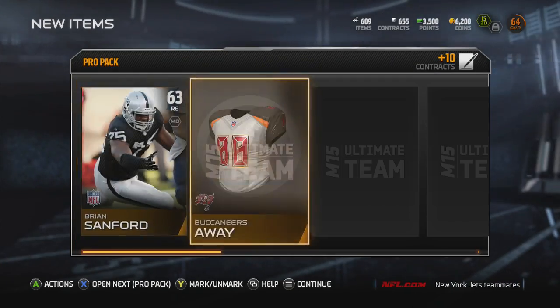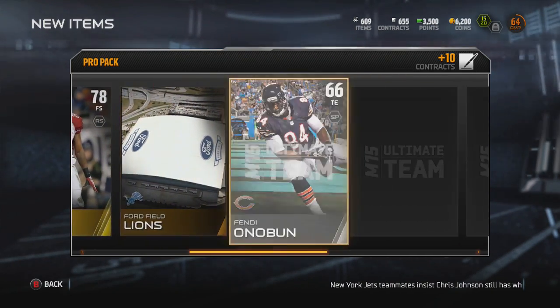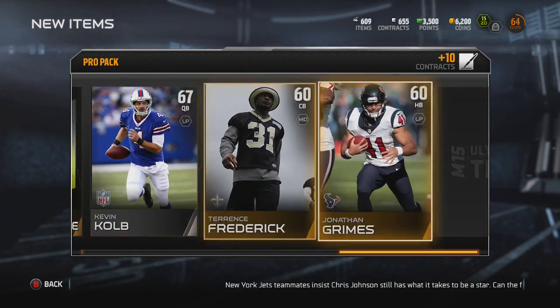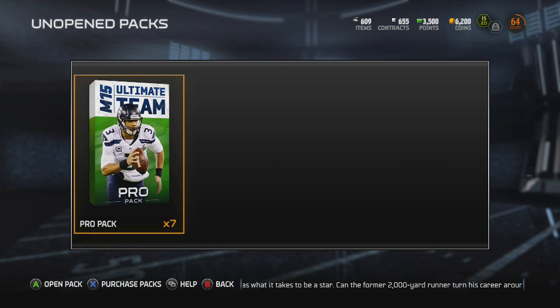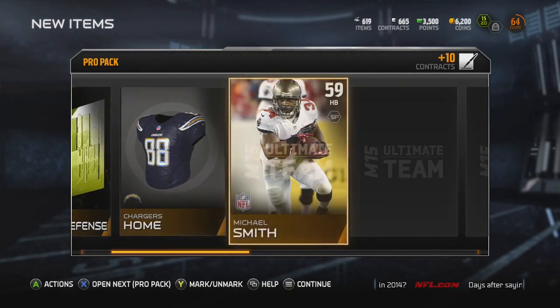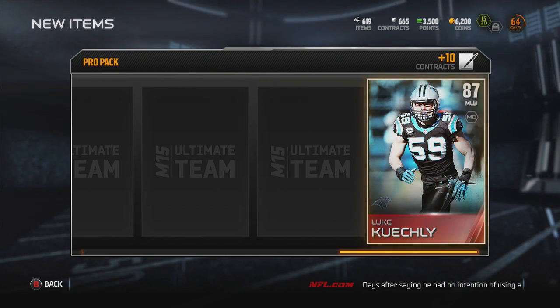Jordan Cameron and Vernon Davis, Mike Wallace and Randall Cobb — those are our receiving threats. Demps coming out of the backfield, the Red Rifle throwing it — our offense is looking really good. Kevin Cobb is definitely not even on a roster, I don't know why he has a card. How many packs do we have left? Seven packs — oh man, this is almost done. I'm sad, I'm having so much fun.